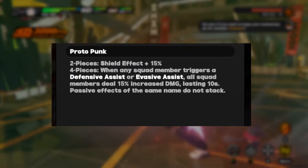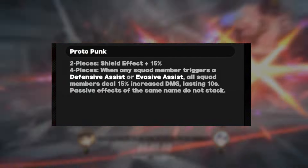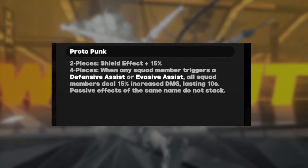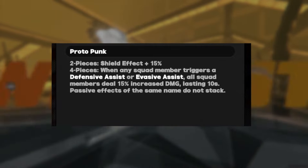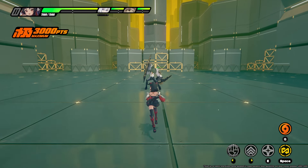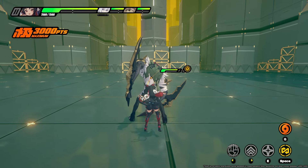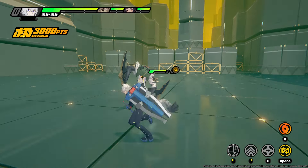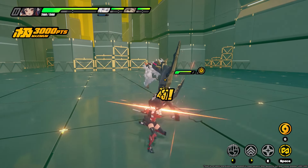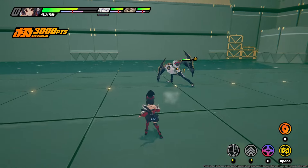Next up is Proto Punk. The 2-piece set effect is pretty simple — it increases the shield strength of the user by 15%. But the 4-piece effect is the real hero of this set. When any squad member triggers a defensive or evasive assist — basically when you switch in just before being hit — all squad members get a 15% damage increase for 10 seconds. And yes, this can stack with other damage increases like Swing Jazz. To prove it, here is an example with Nekomata. At a base level she does 254 damage with her basic attack, but after activating Swing Jazz by using an ultimate, her basic attack does 292 damage. And then if we stack both effects by using an ultimate and also a defensive assist, Nekomata now does 330 damage.